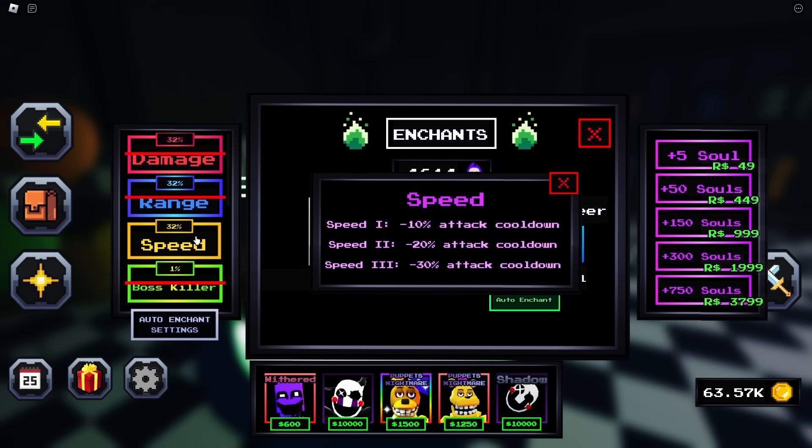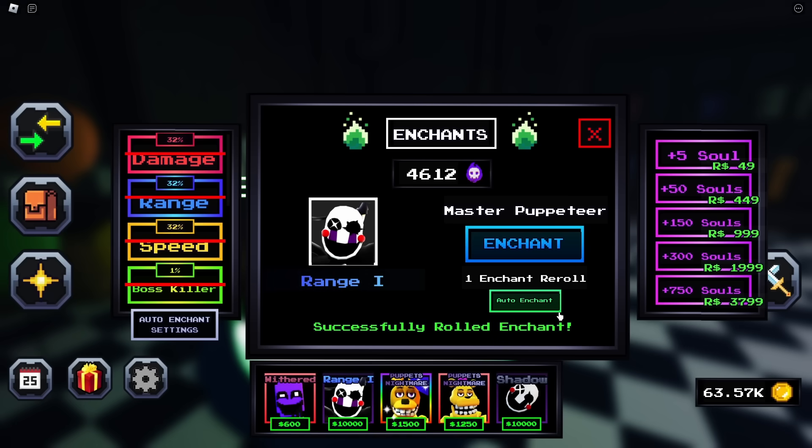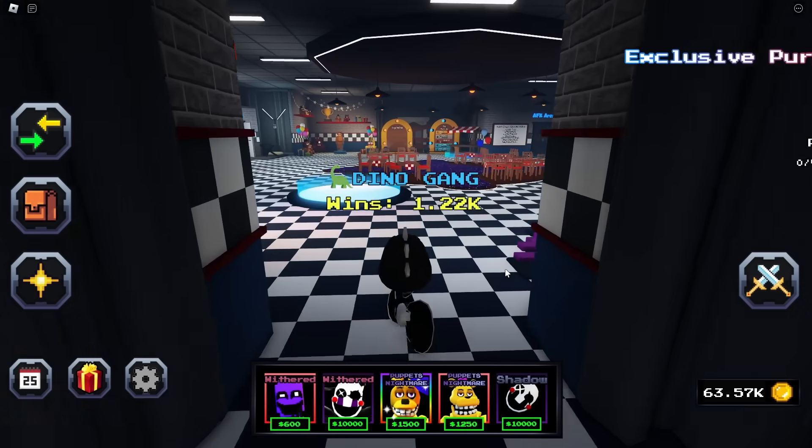Let's try to get a good enchant on this thing — auto enchant, let's go. I think it might be like Puppets Nightmare; it could even take Shadow as well. Boss Killer is crazy. Come on, give me something good — imagine I get Vengeance on this thing, I'd be so mad because it's not mine. Okay, we got Withered on it — that's actually not a bad enchant.